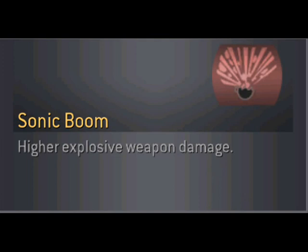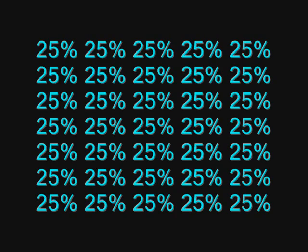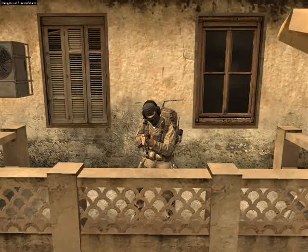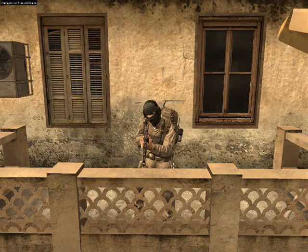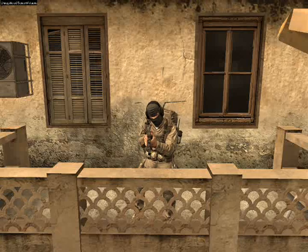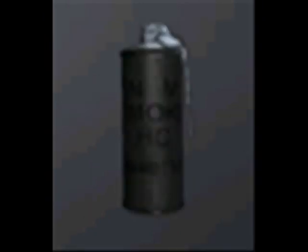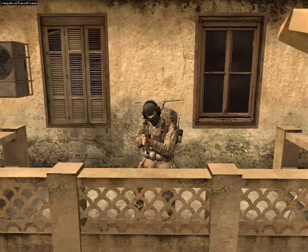The last perk for this evening is Sonic Boom. This increases the explosion damage and range of all explosions by 25%. Is anyone else noticing a pattern here? So if you hit a person with Juggernaut on with a grenade and you have Sonic Boom equipped, it will be the equivalent of a normal person getting hit by a normal grenade. Explosive weapons are limited to RPGs, Grenade Launchers, Grenades, Claymores, and C4. This does not affect Flash, Smoke, or Stun Grenades — but those don't exactly explode, do they?